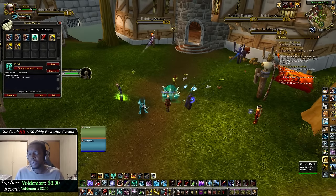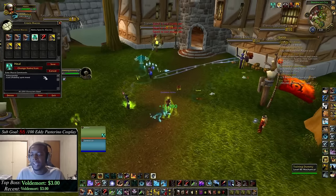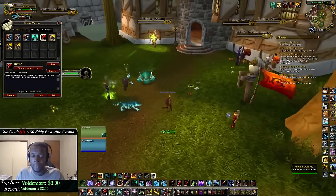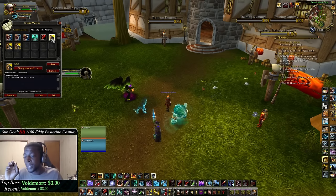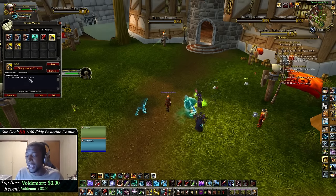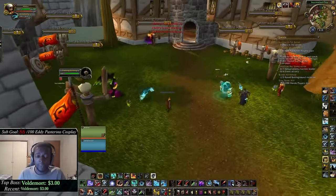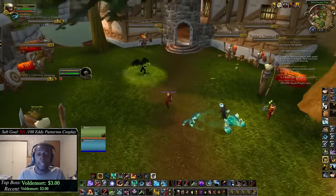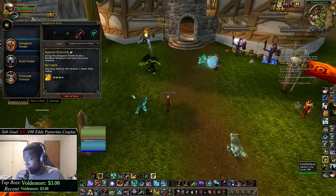My next macro is my spirit mend heal macro for myself: pound show tooltip, slash cast at my name, spirit mend. I also have one for healing my partner in twos: slash cast at partner's name, spirit mend. My raw sacrifice macro for myself is: pound show tooltip, slash cast at my name, raw sacrifice — which makes me uncrittable for 12 seconds. And those are all my macros — they all come in handy in some way, so make sure you have them in your arsenal to be successful as a hunter.